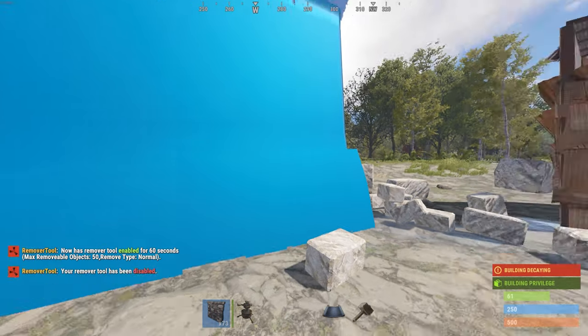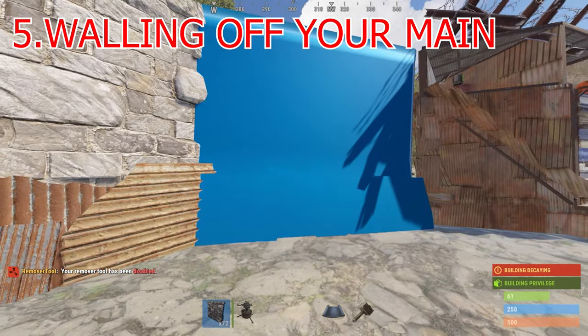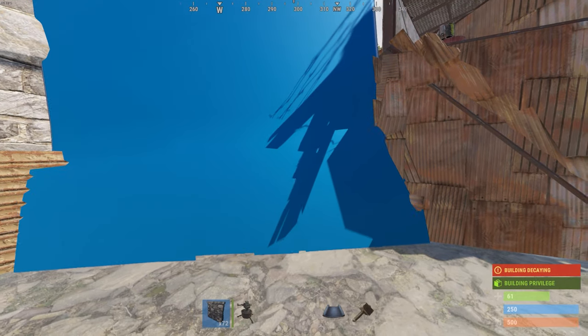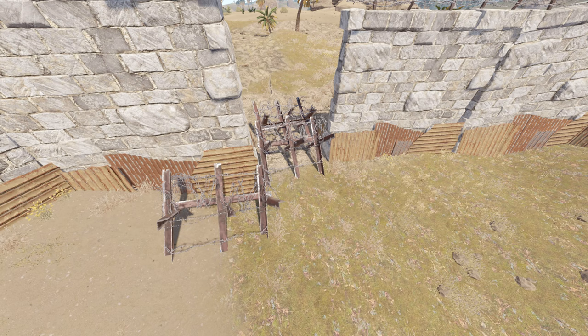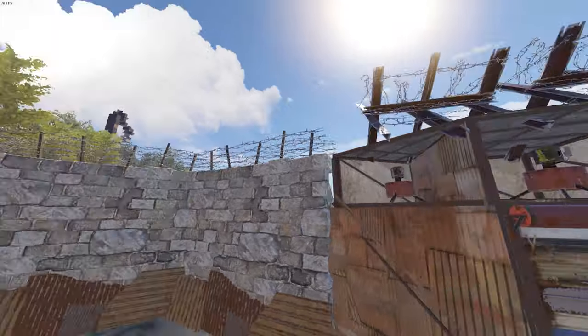Now that you're done building your main base, it's time to wall off your compound. Make sure you get it right because you won't always get a second chance to put your walls up — nobody wants to be the guy blocking gaps in their compound with barricades.